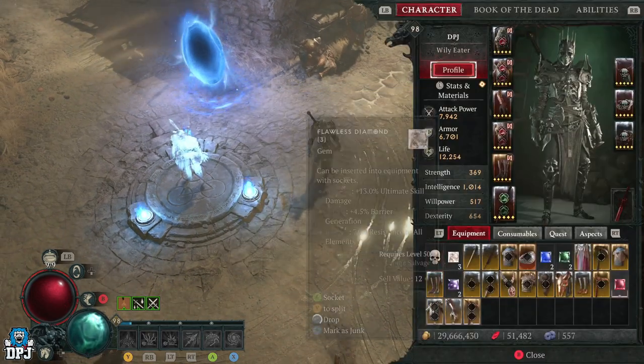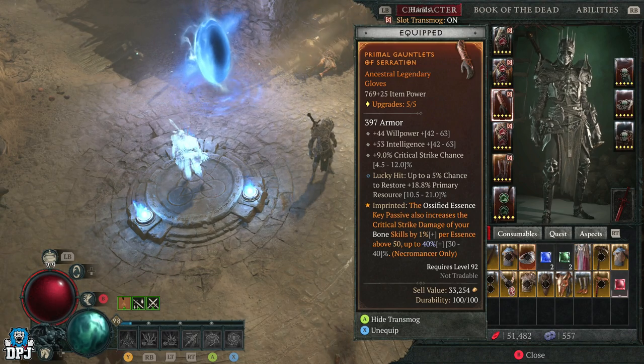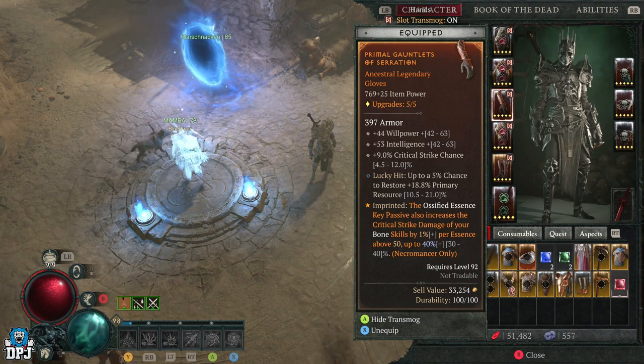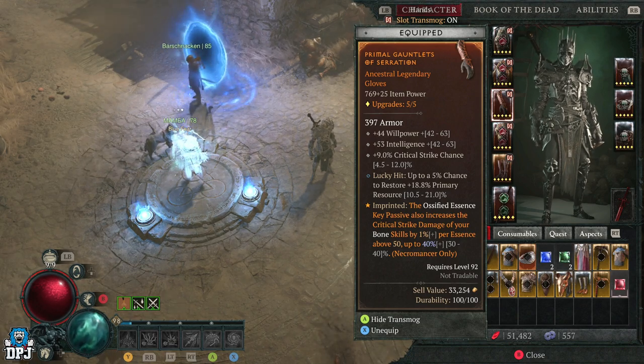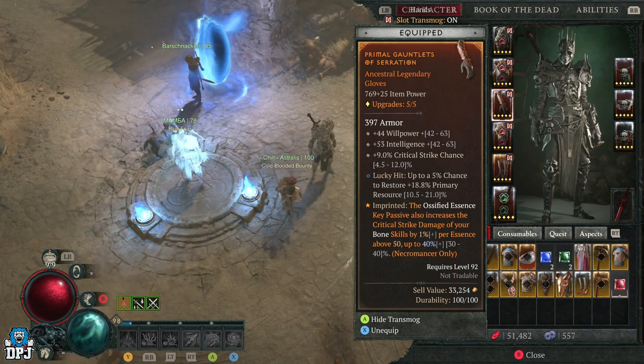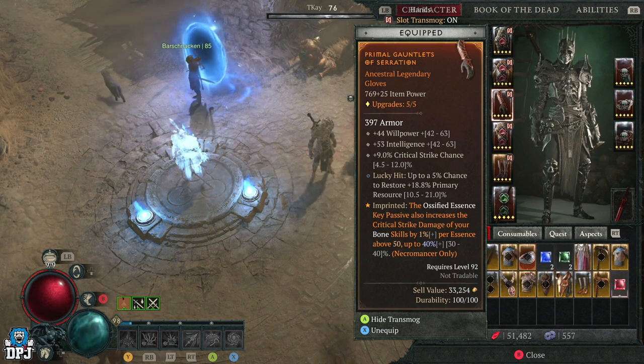I recently respecced — I literally just respecced at level 94. That means I had to farm gear all over again. I was fed up of my co-op spell build and wanted to go into bones, so that's what I've done. I've now got much better gear in my stash; I just need the aspects for it.